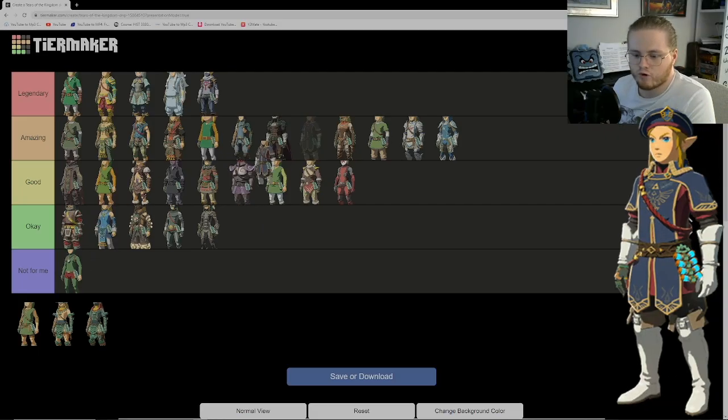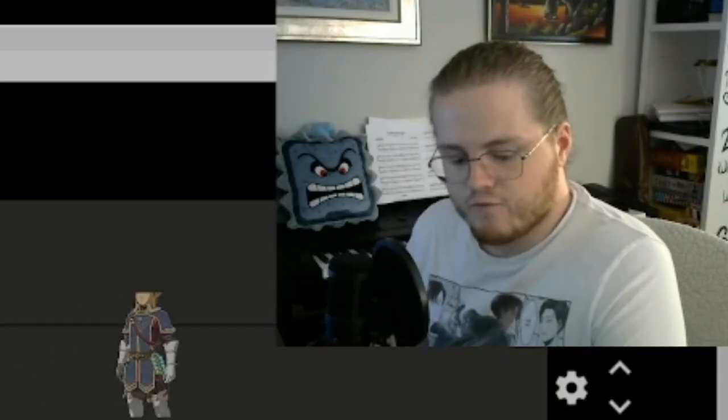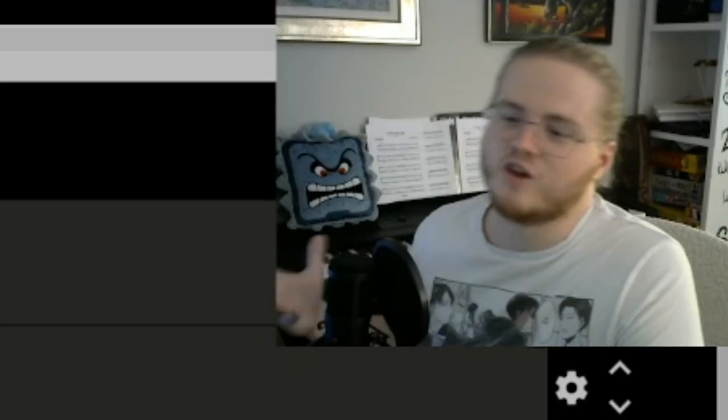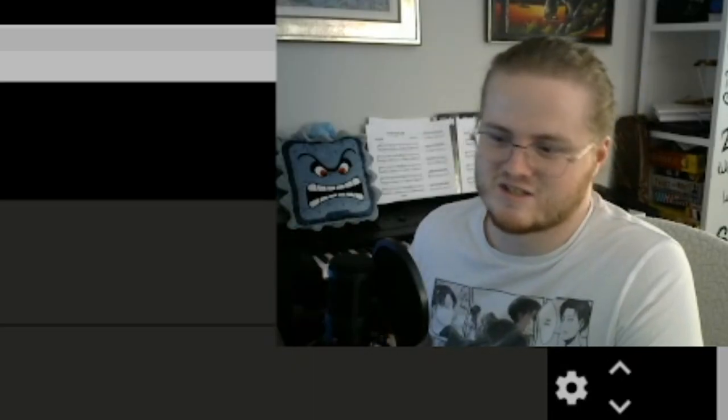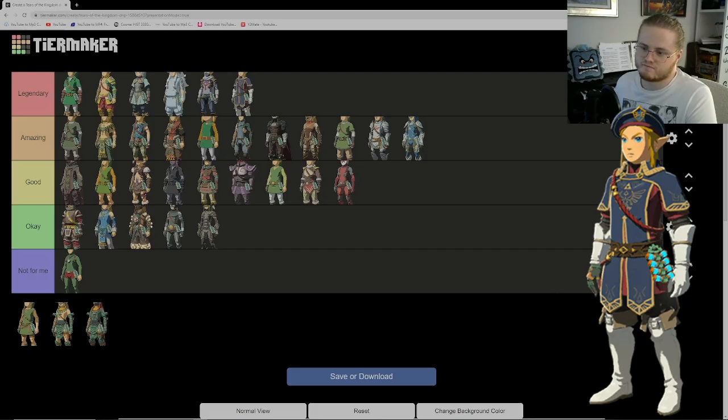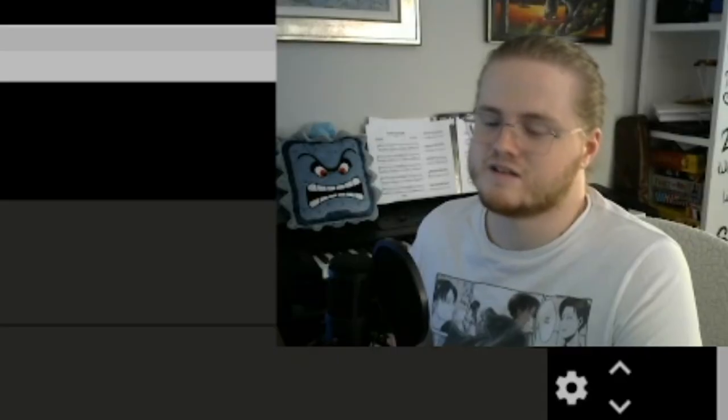Next we have the Royal Guard outfit. For me this is legendary. I love this outfit — I love how classy it is. I love the hat, which is a very different style than you're normally used to seeing Link wear. I just love how elegant it is. It's so neat. I wish you could change colors on it, but other than that I dig it.